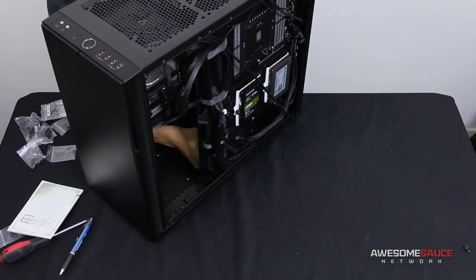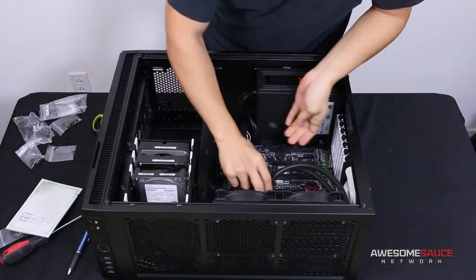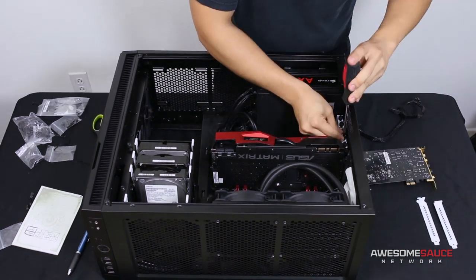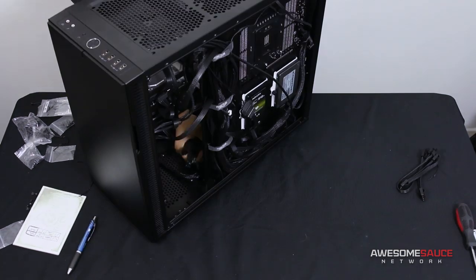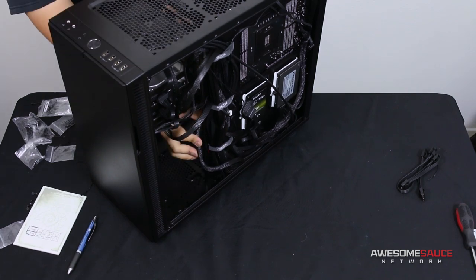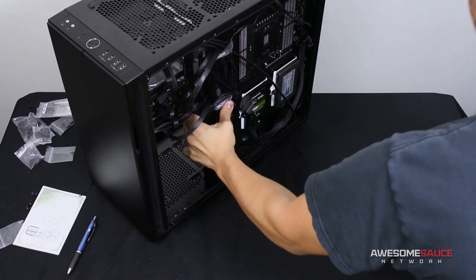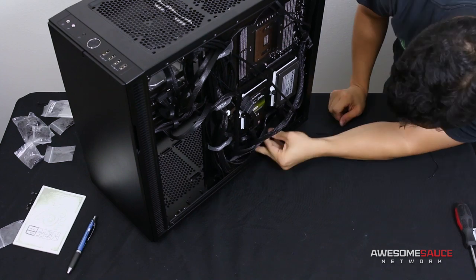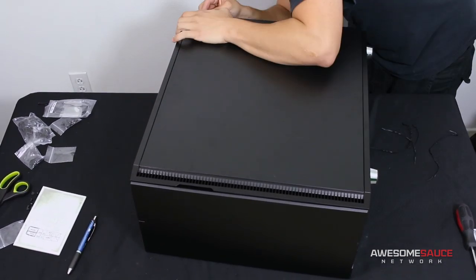Strapping in some more cables, connecting the drives, using those sleeved SATA data cables. Cable management was fine overall — didn't have too much of a problem. The video card goes in; the case supports 310mm cards with the top hard drive cage installed and up to 440mm with it removed. I decided to route the PCIe cable around the side of the motherboard tray — it actually looks better routing around there than through one of the rubber grommets, probably also because I have a massive video card. Side panel went on just fine.